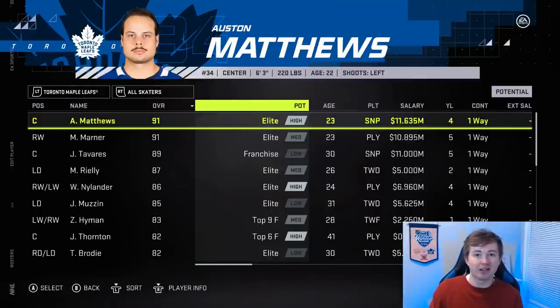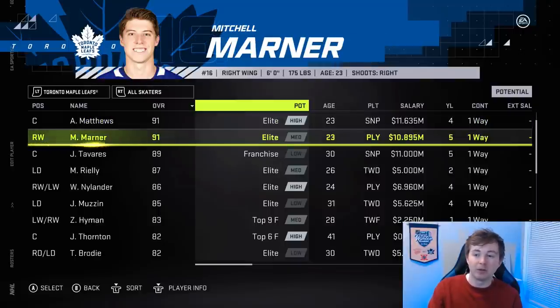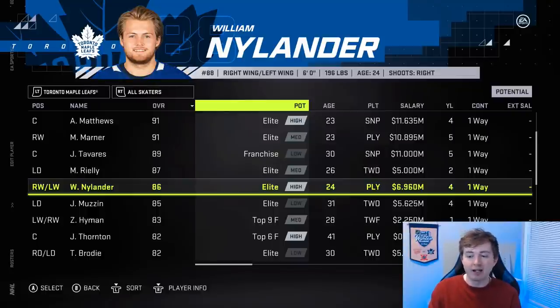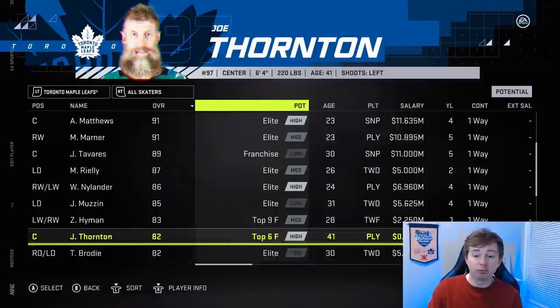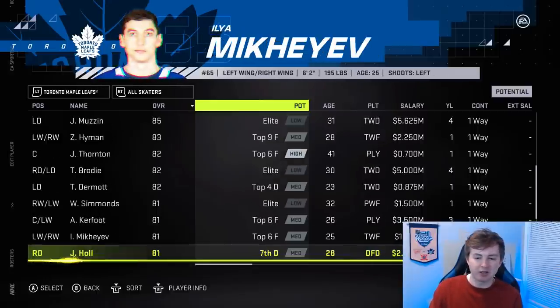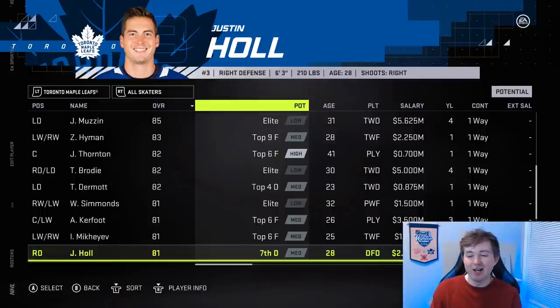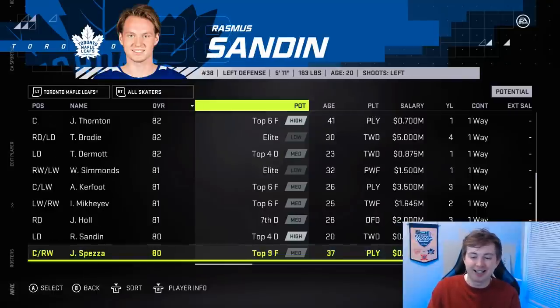Now the Toronto Maple Leafs, who got a nice set of upgrades while playing some good hockey. Matthews and Marner both got a plus one, now both 91s. Tavares was an 89 before — I really feel like he should be a 90. Nylander also got an upgrade from 85 to 86, plus I think a potential upgrade from medium elite to high elite — he'll definitely grow a bit faster. Brodie actually got downgraded from 83 to 82 — Leafs fans can decide on that one. Ilkka Koivula got downgraded as well from 82 to 81. Justin Holl stayed the same — I don't get that; he's playing really good, some joke tweets say Holl for Norris. I think he should be 82 with at least medium top six — he's not a seventh defenseman, he's starting on the Leafs over other guys.